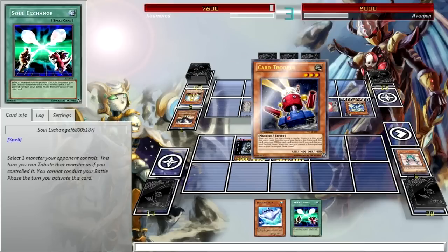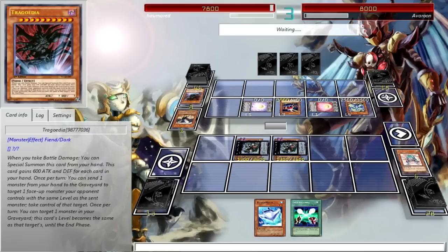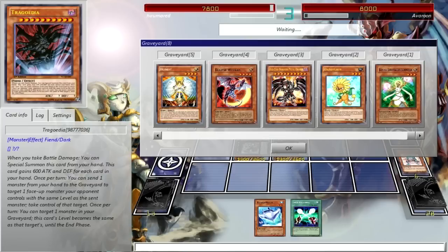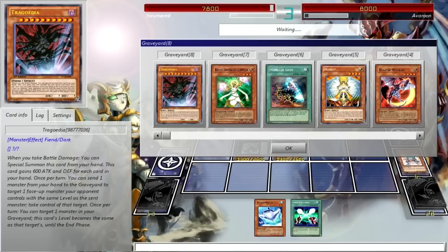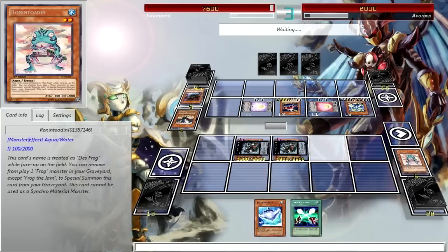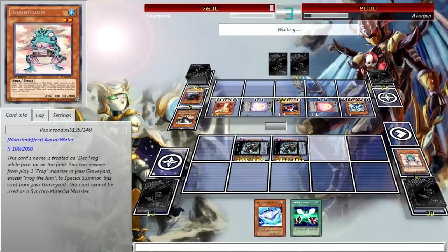60-card Chaos Dragon deck that happened to have an Honest in his hand to stop my Light and Darkness Dragon so quickly. I've never had Light and Darkness Dragon stop so quickly — it makes me sad. Especially since he has a 60-card deck. I could probably draw into an Obelisk though. He's pretty much just running a deck full of really good cards so he doesn't have a dead hand.